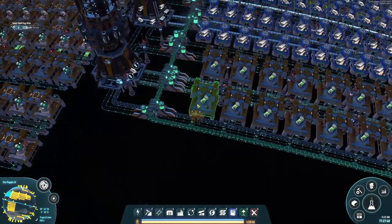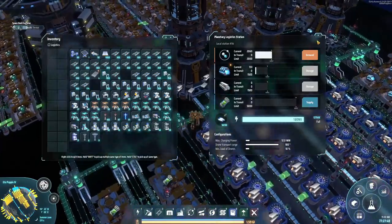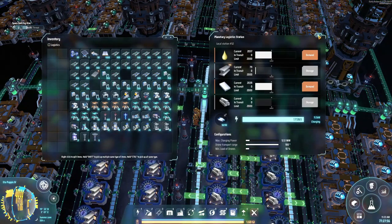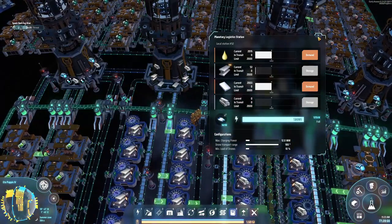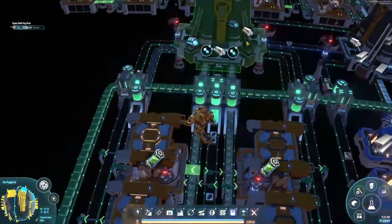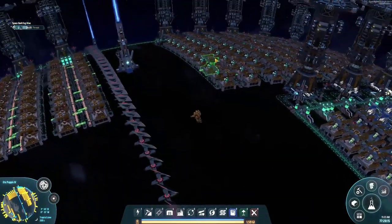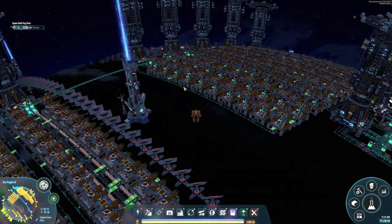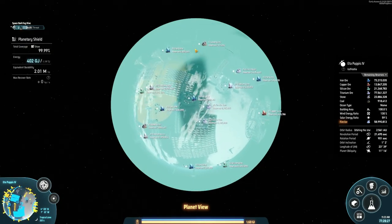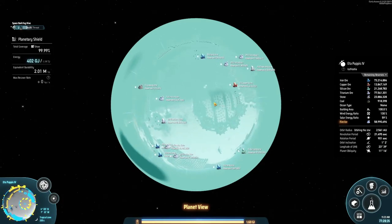I need this deuterium — I need it now. The big hold-up is the titanium. I can see it being made but I don't understand why it's not getting there fast enough, and we are not really making any deuterium. We have a little being made but we're using it to supply. If the dark fog decided to attack our planet, it's protected right now — it's protected, except for a couple of spots I probably need to move things around. This is getting a little tight and it's making me nervous.